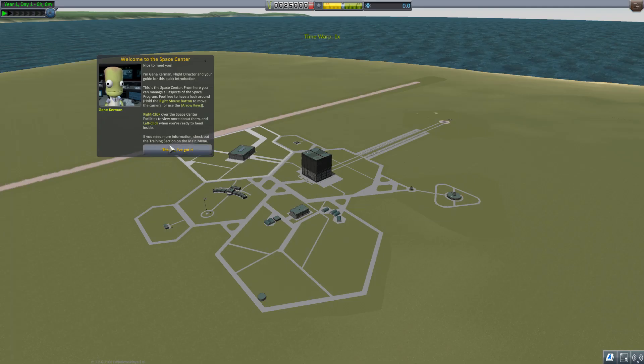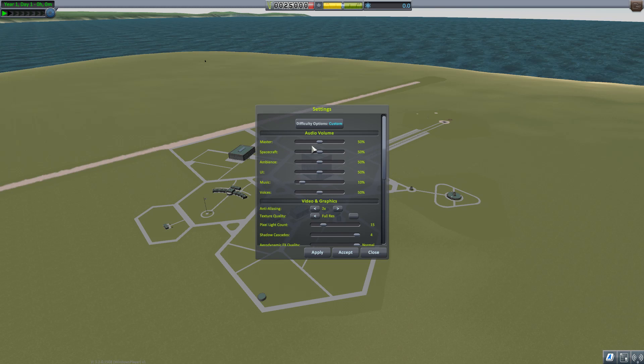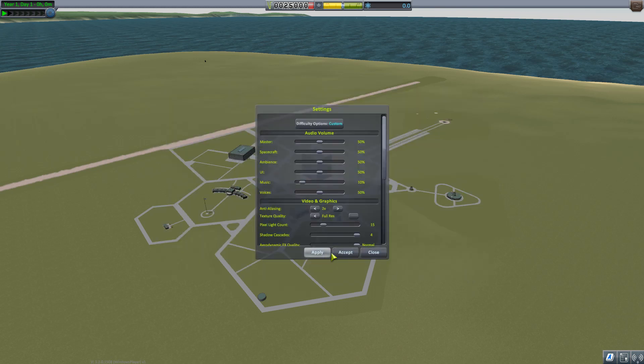If you've started a game already and want to change the options, you may not know this, but if you go into settings, right at the very top you have the difficulty options, and in there is where you would disable or enable the CommNetwork. If you've got a game that's running already and you want to continue with it, that's where you would change those settings.